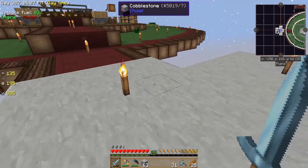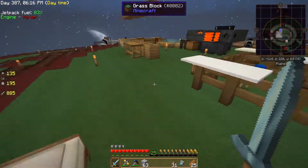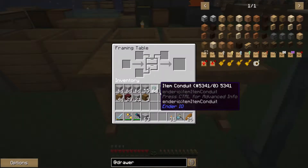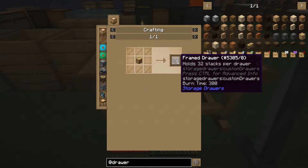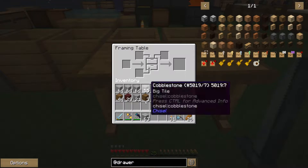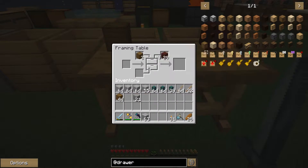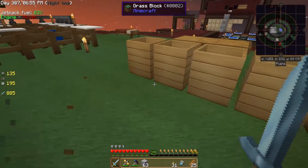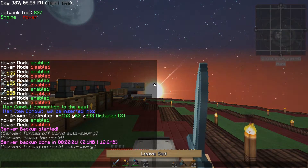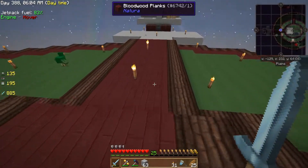I wanted to show you this first — we have a framed drawer here. I was told about this and I apologize I didn't dig out the name. There's a framing table in the drawers mod. There are framed drawers — instead of using planks, you use sticks and it gives you the framed drawer. Then you bring the planks into the framing table, put a material in for the main color, and you can also put a secondary color for the trim. I'm not sure what the third color does, but you can pretty much do any material, though there are probably limitations I'm not aware of.